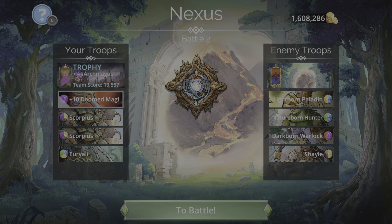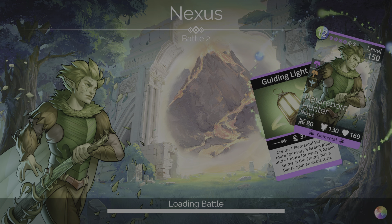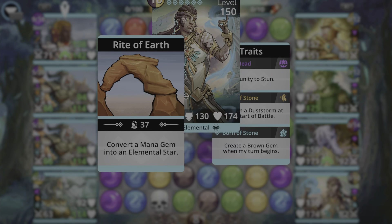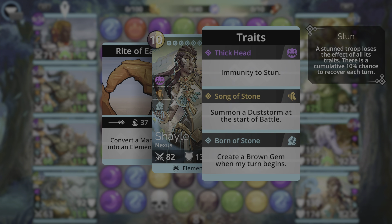Let's hop into battle number one. Our first aim is to get purple mana to the Doomed Magi. At the beginning of the battle, Shale — an epic troop from Nexus — has Song of Stone. In many battles you'll see her on the enemy team, and because she has that brown storm going, it allows the Doomed Magi to get four-plus gem matches much more easily.